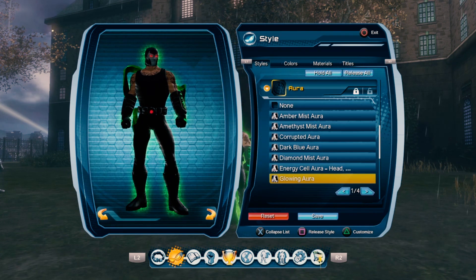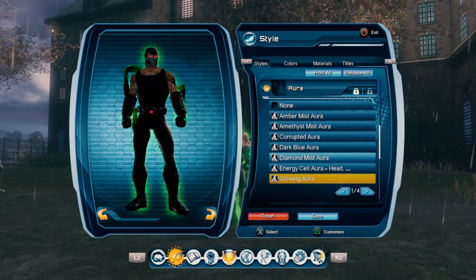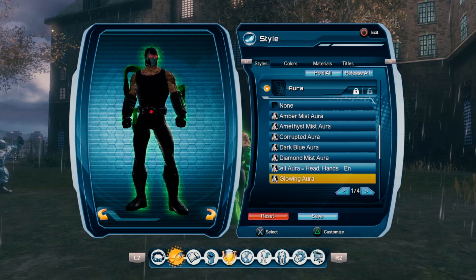And finally, give him a green aura, or what I'm using right here — the Glowing Aura. It's got some good detail in it, and this guy is ready to wreak havoc on Gotham City.